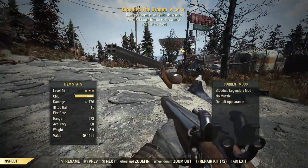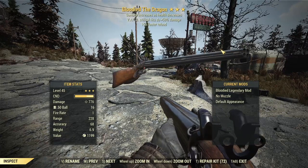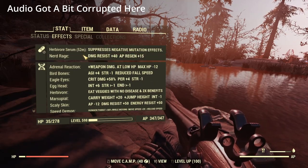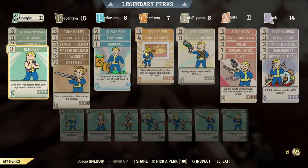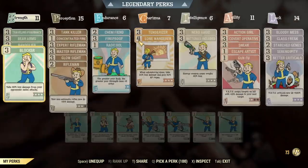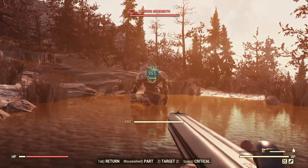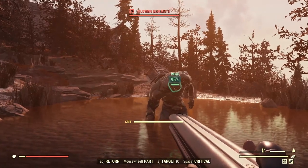So over to the roll, we have a bloodied VATS critical 50% extra damage roll here, sitting at a nice damage number. Over to the build: those are my mutations, we are rocking all the usual rifleman perks as well as glow sight, got the sneak perks — even though this is a loud weapon — we are going for the one shot, so bloody mess, better criticals, follow through in the legendary slot. Let's just go with a critical shot here with none of the buffs running and see how much damage it can do.